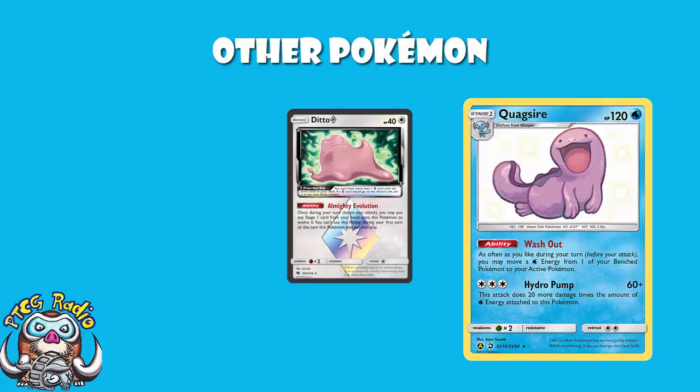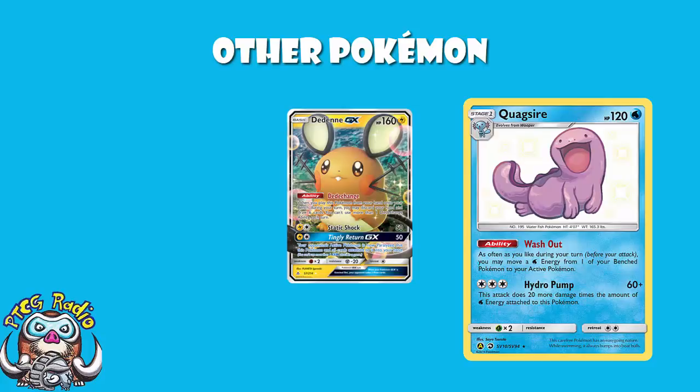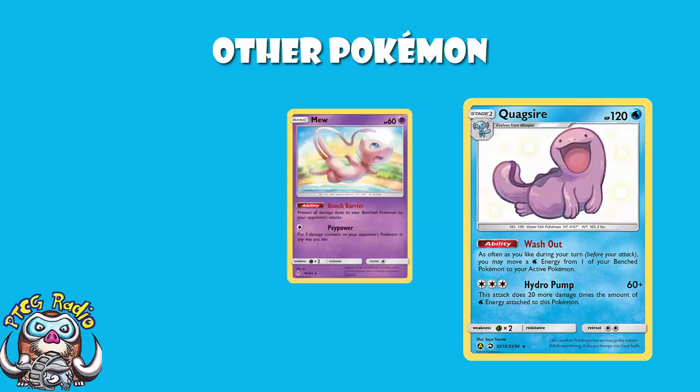Obviously we see a Ditto Prism Star so that it can evolve into any of your Stage 1s. We see Volcanion Prism Star here, which is a sneaky underrated card — basically a one-off in every decent water deck, we just don't see many water decks lately. Volcanion's ability Jet Geyser lets you discard a water energy from your hand, make your opponent switch their active, and then for free water energy, 100 damage and 20 to all of your opponent's bench. It's a great attack, but a bit expensive — in a Quagsire Naganadel deck, you take away the fact that it's too expensive, and you're left with: it's a great attack. We also play Dedenne GX here to draw cards and get set up in the early game, and Mew ourselves to protect against bench damage from other annoying decks.